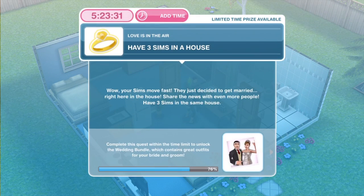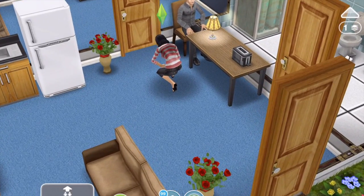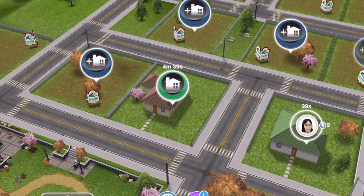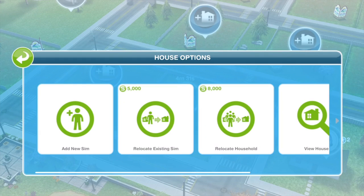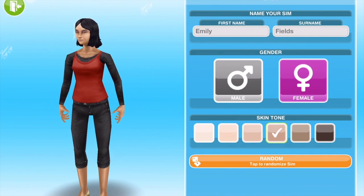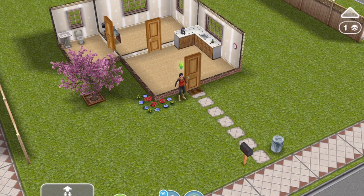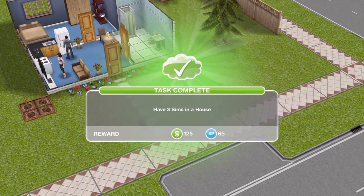The next thing that we need to do is to have three Sims in a house. Your Sims move fast — they just decided to get married right here in the house. Share the news with even more people: have three Sims in the same house. I only have these two Sims, so we need to add somebody else. Come out onto your town map — Ezra's old house is now vacant, so click on it and add a new Sim. I've decided to add Emily Fields following the PLL theme. Once she's added to the town, go back over to the other house and whistle over Emily from the Sim Tracker — three Sims in a house, task completed.